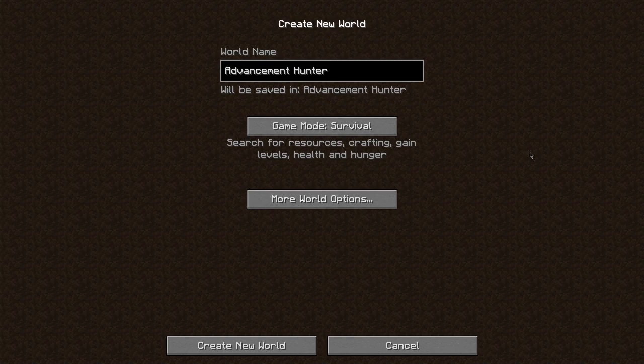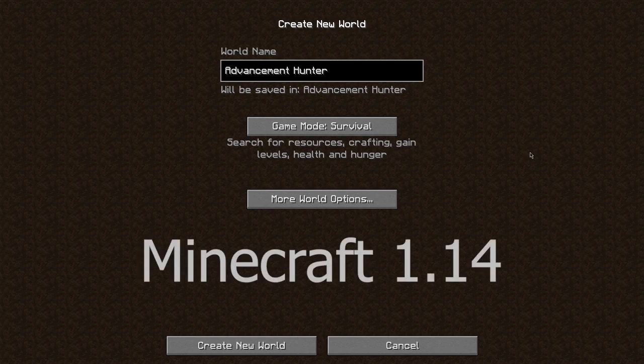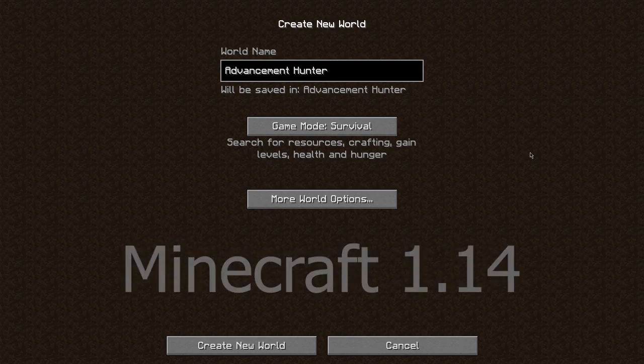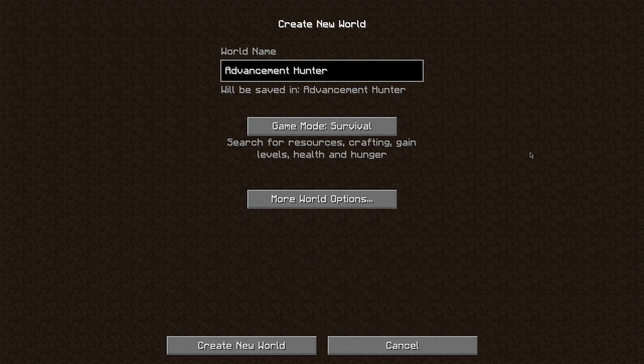I came up with this idea for Advancement Hunter where basically we're going to go through the game. This is the Java edition 1.14. We're going to go through the game and get every single Advancement that we can in this world and just kind of live in this world and work in this environment and just do all the things to get the Advancements done.